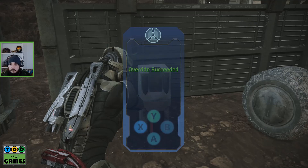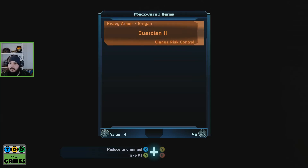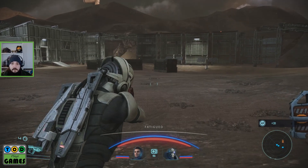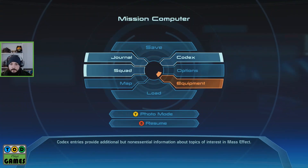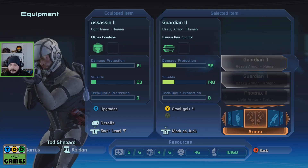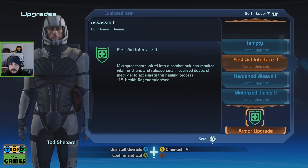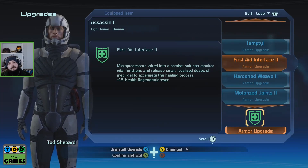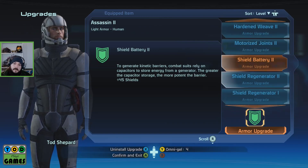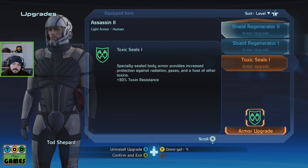Y, X, B, X. Heavy armour Krogan. So we can use that at least. We did level up, didn't we? Shield battery might be worth it for my armour. Hardened weave is pretty good — 45 shields. Or faster regen. Toxic seals is okay.